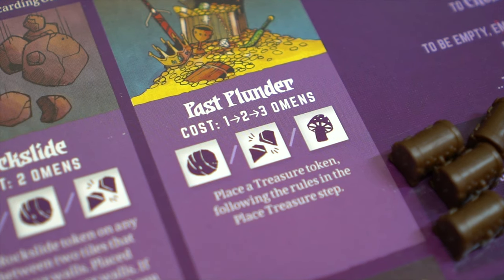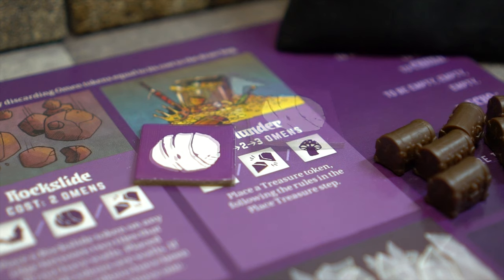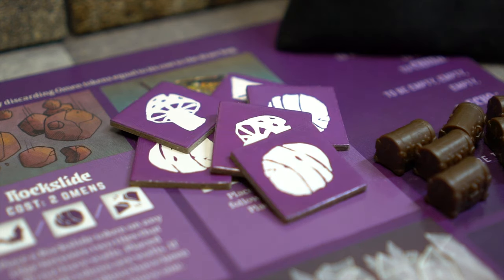On the past plunder and hatred omens, there are three separate costs from left to right, indicating the cost for the first, second, and third use on the same turn. Any further uses always cost the highest amount.